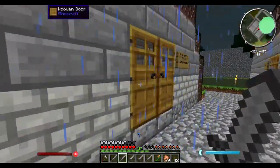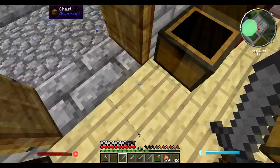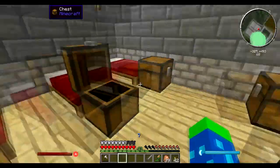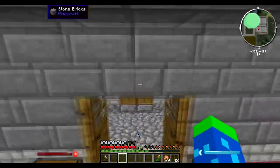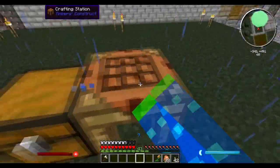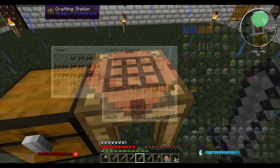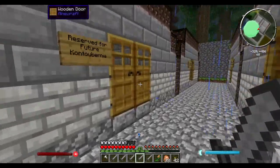Right now I've got nine swordsmen and one archer per combat Contubernian. Later on I'll have dedicated archery Contubernia — they will have bows only, and then the bows will be taken away from the infantry Contubernia. Let's go ahead and place the last of these swords. So that's all the swords. Next up: bows. I wanted one archer per Contubernian, so I'm going to craft up four bows.